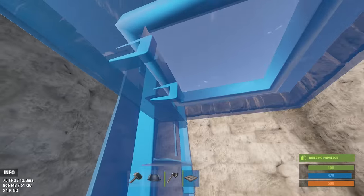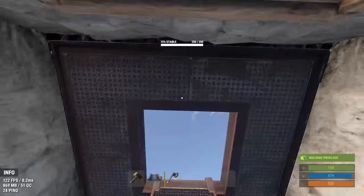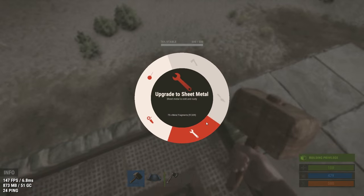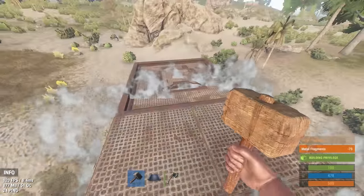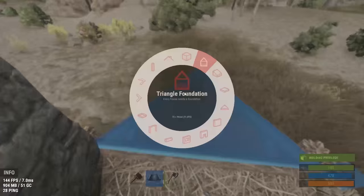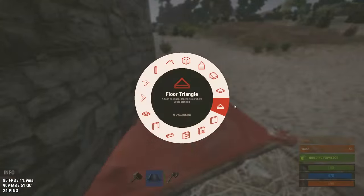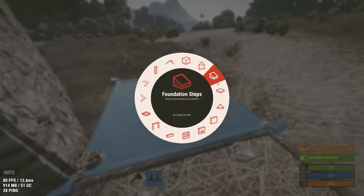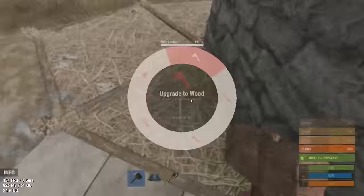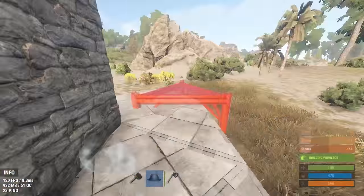Now the core of the base is done. It should hold you over for a little while until you farm and pillage your way up and gather enough resources to expand. Next we're going to honeycomb the base. After the core and the honeycombing is finished, we will have spent around 22k stone and 11k wood, which isn't too bad. For raiders right now to get to our main loot room, they're going to be spending around 6 or 8 C4.